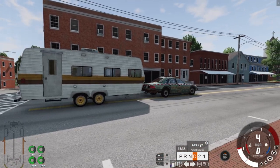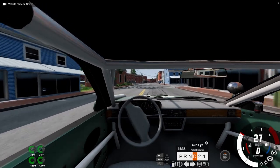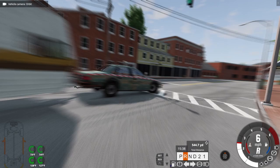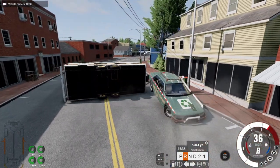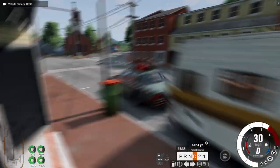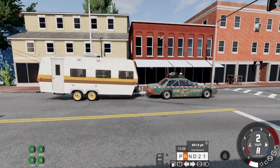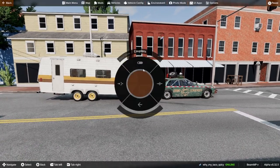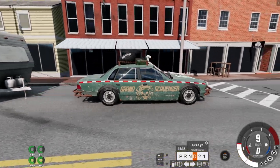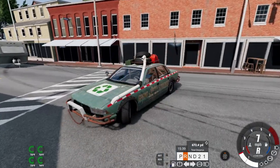That looks at least kind of normal now. Plus, we got a little bit of balance to it. She's drifting around. We flipped it — that's not good. Alright, so it passed the towing test. Towed pretty well. You could tow in a pinch if you needed to.